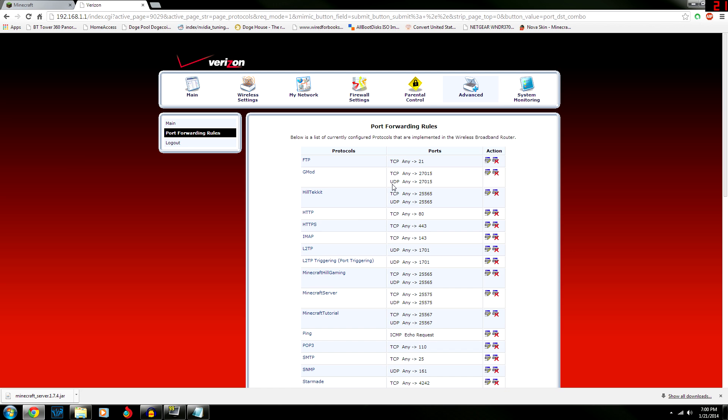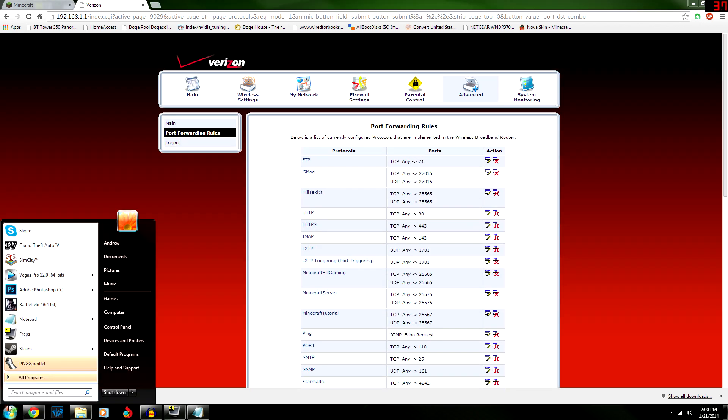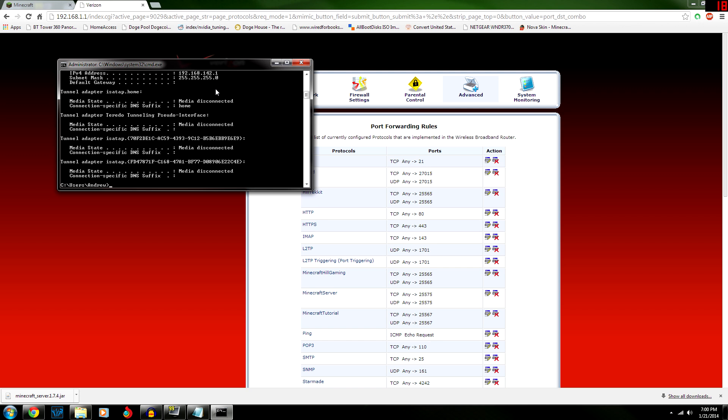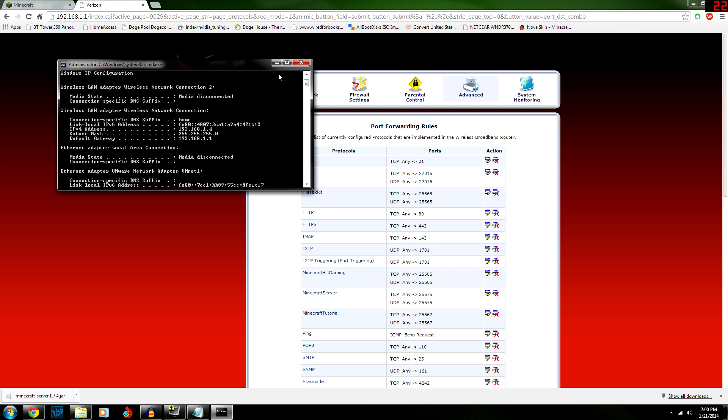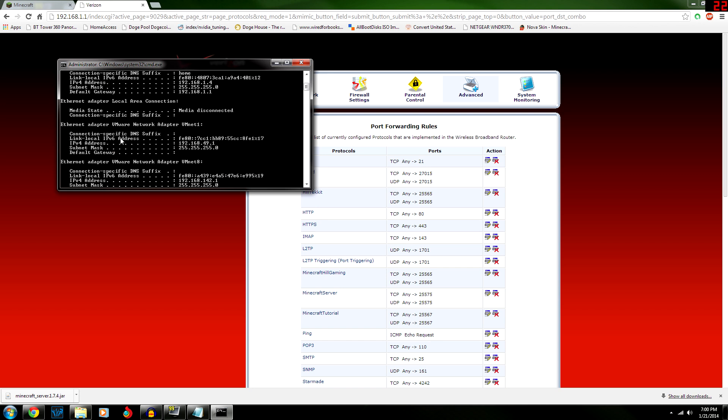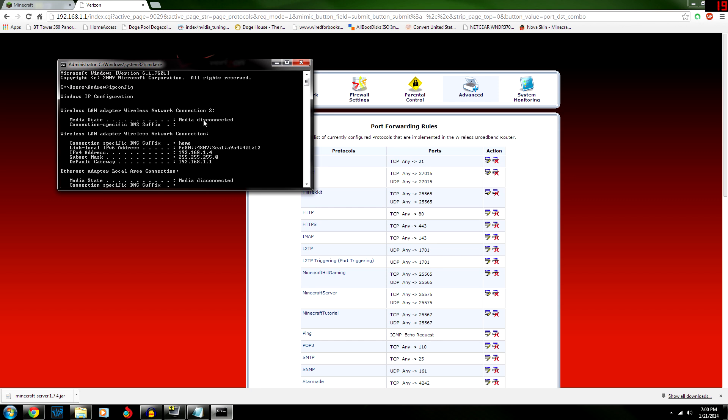Next, open Command Prompt and type 'ipconfig'. This is going to find your home IP address. It'll be at the top — mine is 192.168.1.4. That's your local IP address, which you'll need for setting up everything on the port forwarding screen.